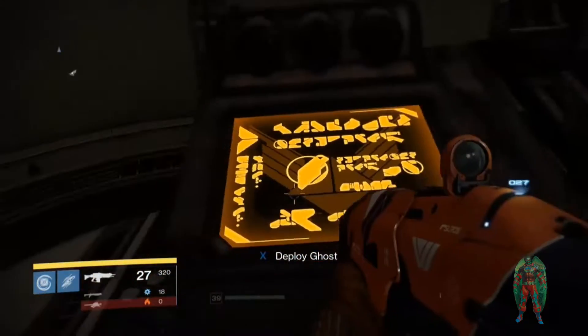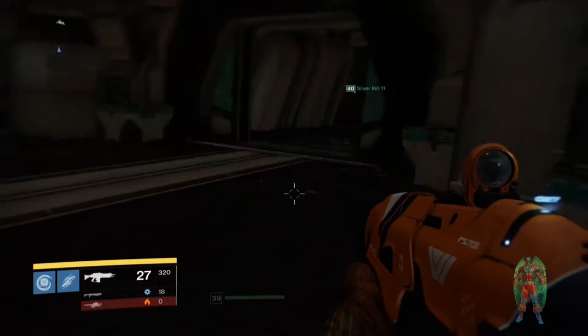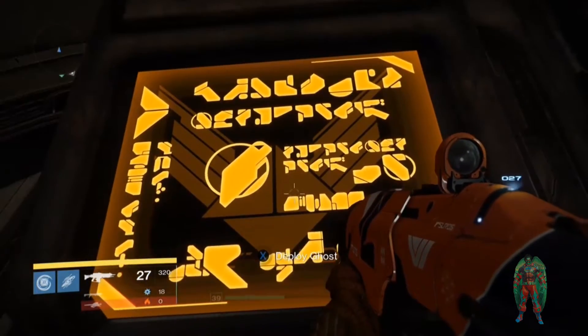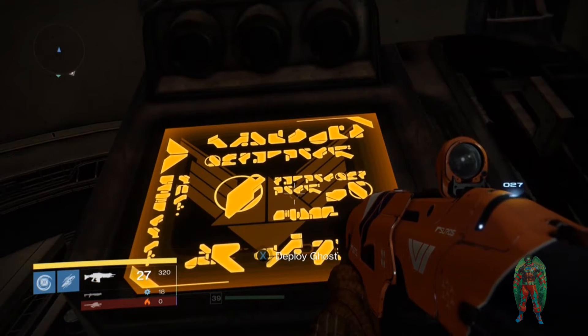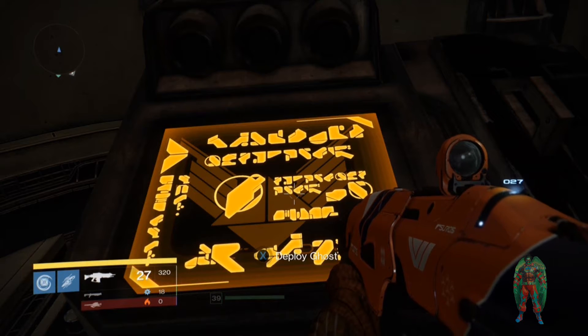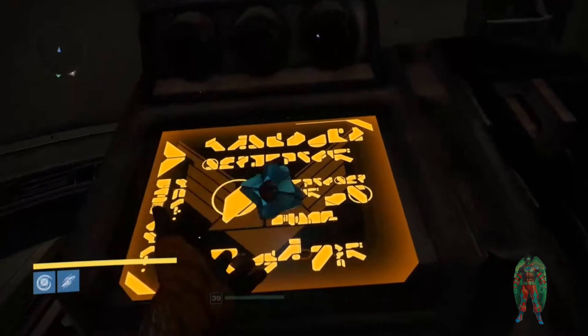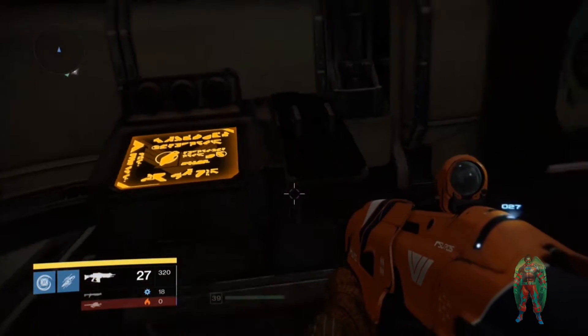All you have to do is deploy your Ghost — I probably should have shown you, there's one on the other side. You have to have two people to do this and they have to be within three seconds of each other, I believe. It's real short. Just have a buddy do it, or some random person, and tell them when you're going to do it. If you do it right, certain doors will open.